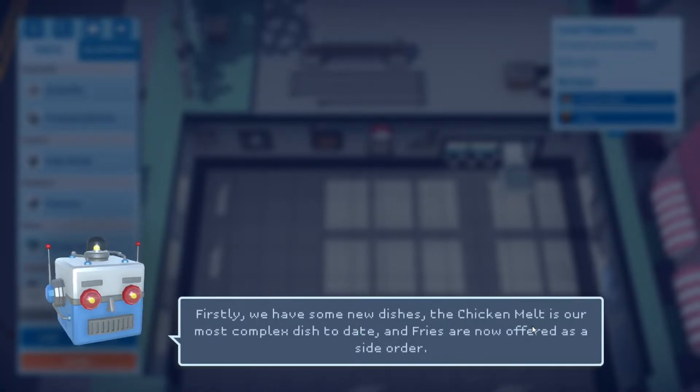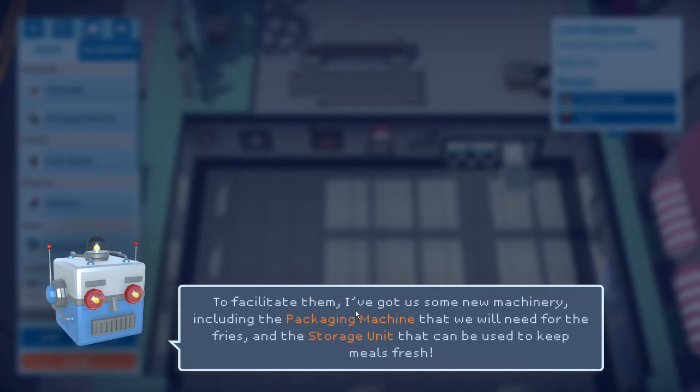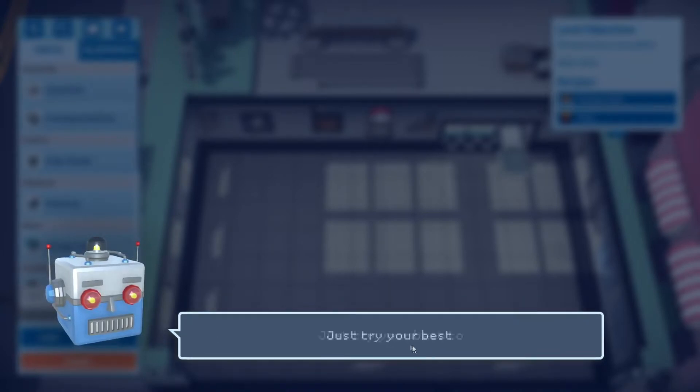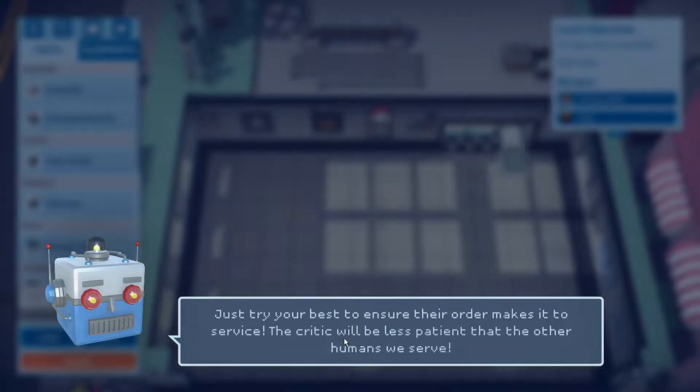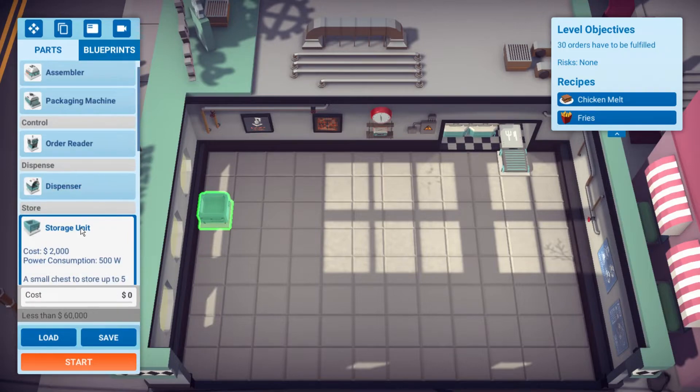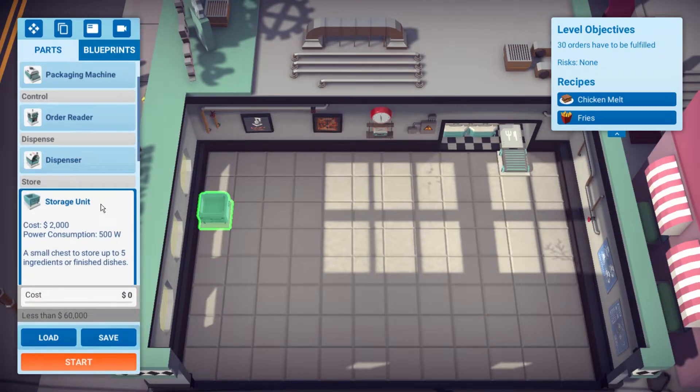Now we're doing a chicken melt and fries — that's a side offer. We've got a new machine, including a packaging machine that we'll need for the fries, and a storage unit that can keep meals fresh. This is going to get crazier. Secondly, we have a critic arriving to taste the food. The critic will be arriving at some point during the service. Their orders should be easy to tell from others — just try your best.